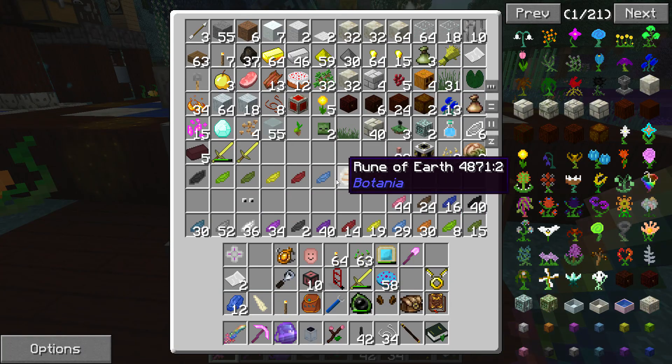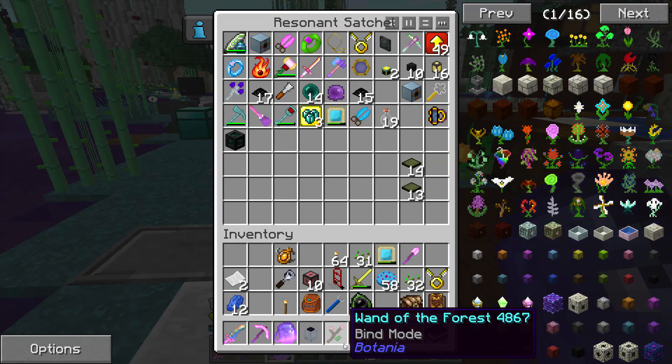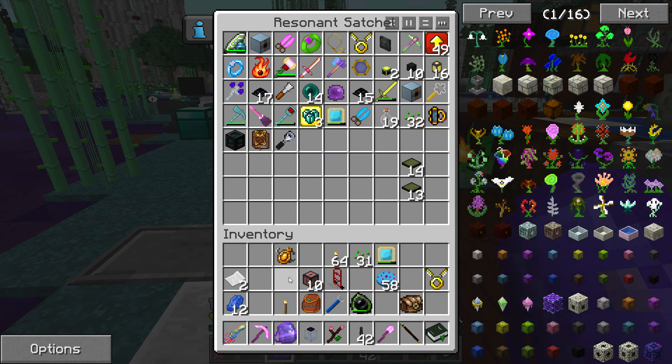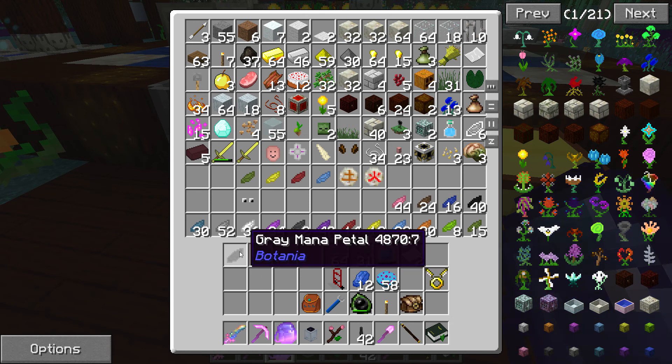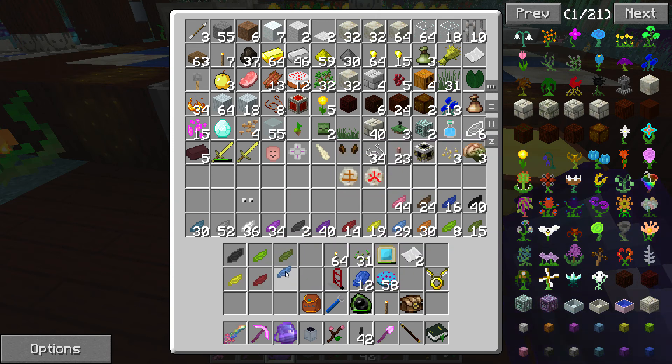I think I've got everything laid out for it — it's a very complex recipe. My inventory is a mess because I made a bunch of garbage last time. Let's put a bunch of stuff in our satchel and clean up. You need a gray mana petal — that is the only gray mana petal you need — everything else is regular mana petals. You also need a rune of earth, a rune of fire, and of course the seed.